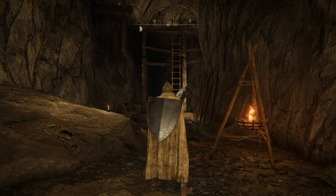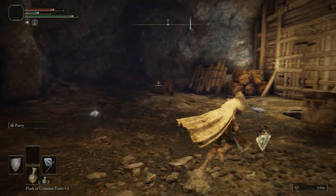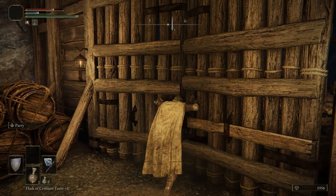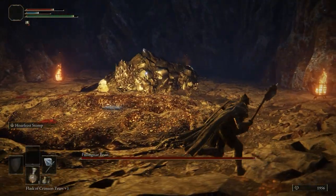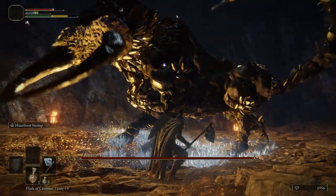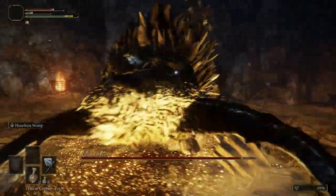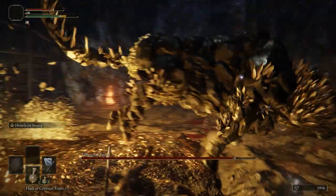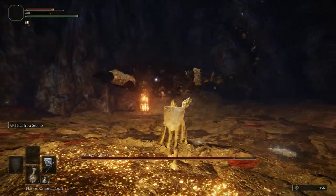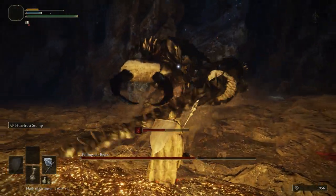As promised, here's how to get Somber Smithing Stone tier 6 earlier without using the Lift of Dectus. Head back to the Sellia Crystal Tunnel — the boss of that tunnel drops a Somber Smithing Stone 6 as well as some other very useful items. I would personally recommend using the other somber stones you've already acquired to upgrade a special weapon to plus 5 before attempting the boss. I personally had a lot of difficulty beating this boss early in the game — I went through about 20 tries before giving up and running over to Mount Gelmir instead.